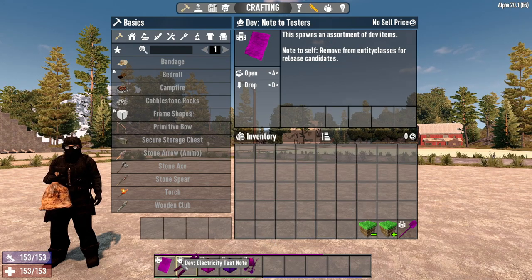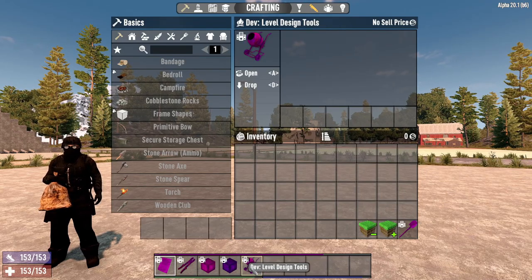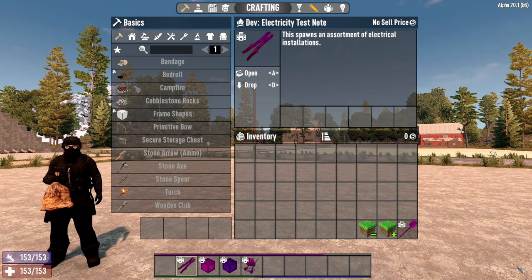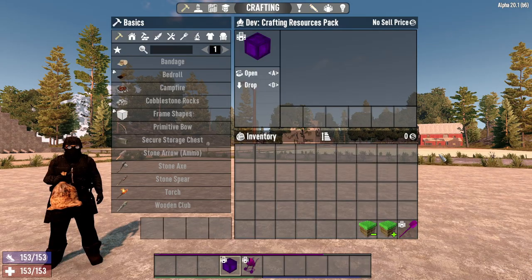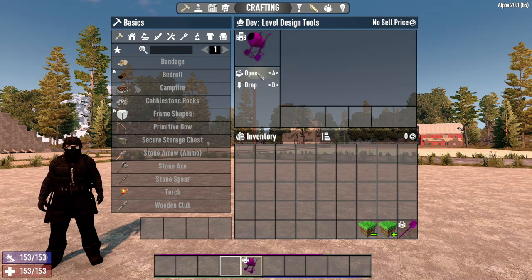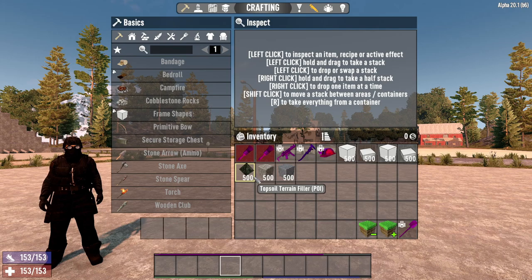The Note to Testers, Electricity Test Note, Upgrade Resources Pack, Crafting Resources Pack, and Level Design Tools are all dev items that provide the player kits to edit their world. The Note to Testers provides an assortment of dev items including required materials to complete starting quests. The Electricity Test Note puts numerous electrical items and generators in the player's inventory. The Upgrade Resource Pack consists of a nail gun and all required materials to upgrade blocks. The Crafting Resource Pack has numerous parts required to craft many items in the game. The final kit is the Level Design Tool, which contains multiple resources and tools to edit terrain and structures.